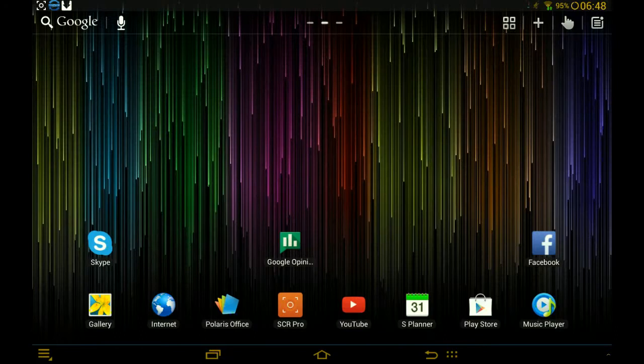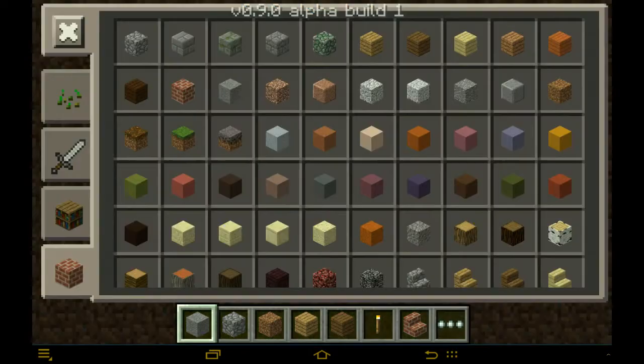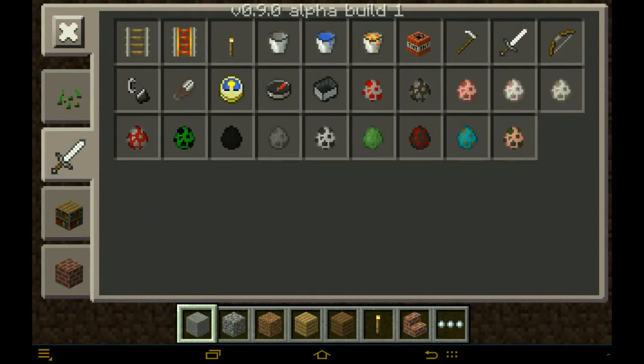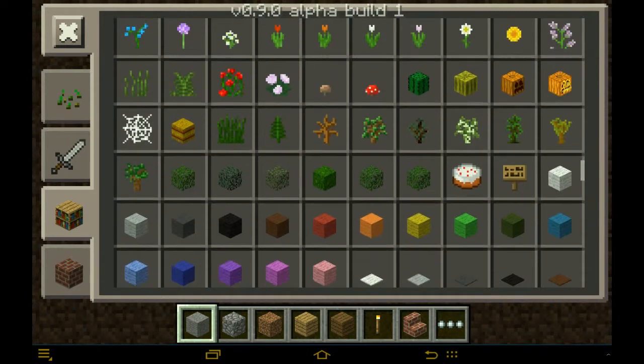Oh, I forgot to show you the best part — you have some new blocks over here. Oh, a lot of new blocks over here, all of that stuff. There we go — new flowers and stuff. This is so amazing.